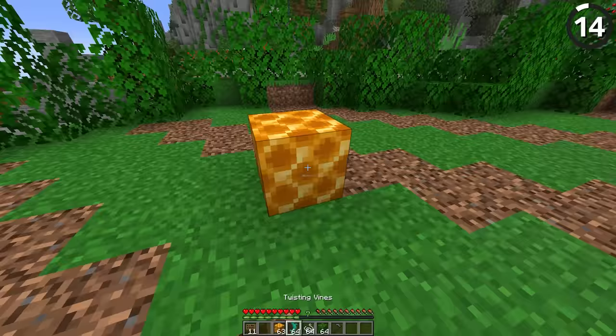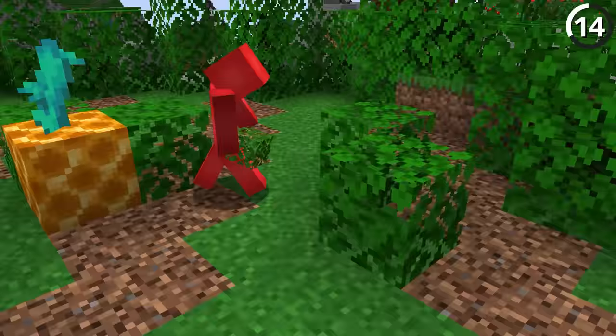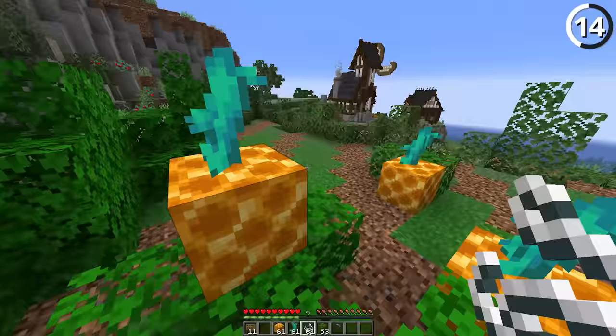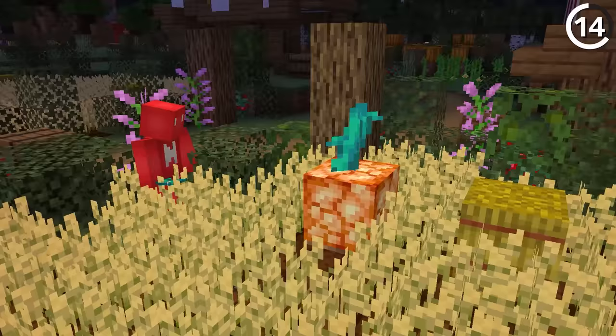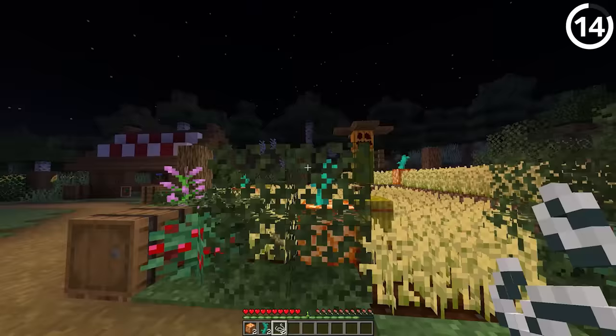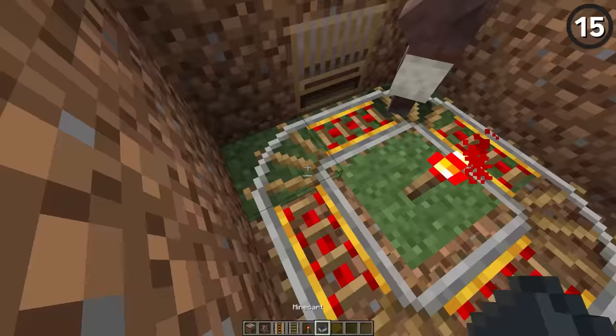With a couple of honeycomb blocks for the base and some twisted vines for the stem, we can put together perfect jumbo pineapples for our new farm. Then we can add in some other leaves around it to make it look more like a proper pineapple patch. And if you're looking for a light source, shroom lights should also do the job — they look close enough to the honeycomb texture, and they'll make sure no mobs sprout up like weeds next to your farm.